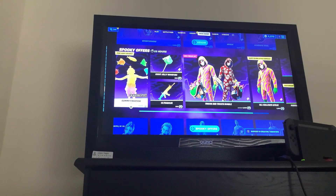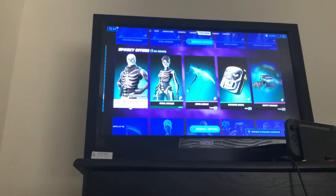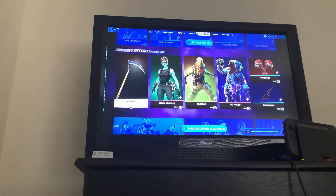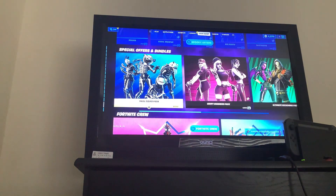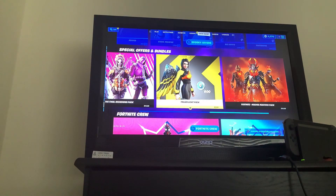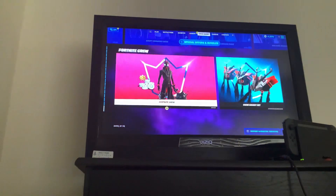Venom is still here, the Gummy Fish back bling, the Trick and Treats bundle, Zombie soccer skins, Skull Trooper, Skull Ranger, the Cryptic Cruiser, Reaper, Go Trooper, Big Mouth, the Halloween bundle, the Season bundle, the Magic Masters pack, and the Fortnite Crew.